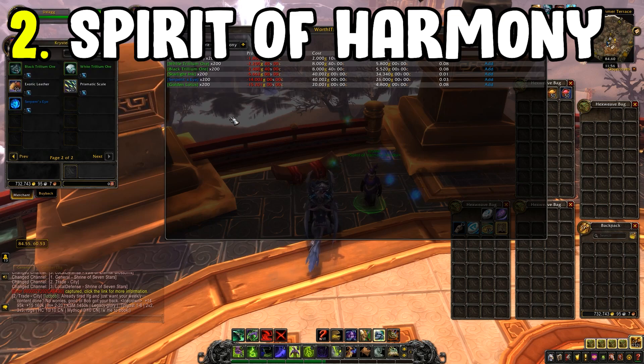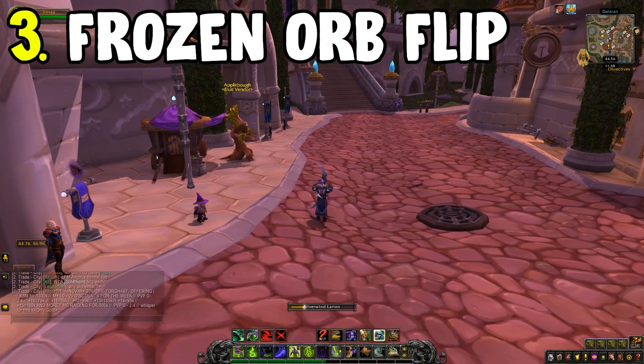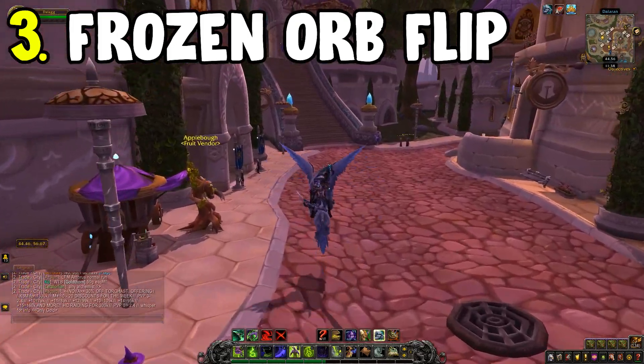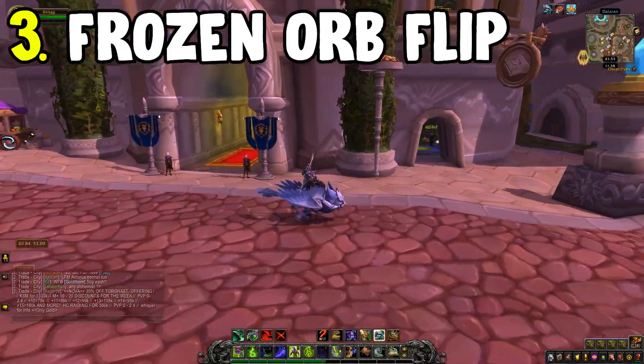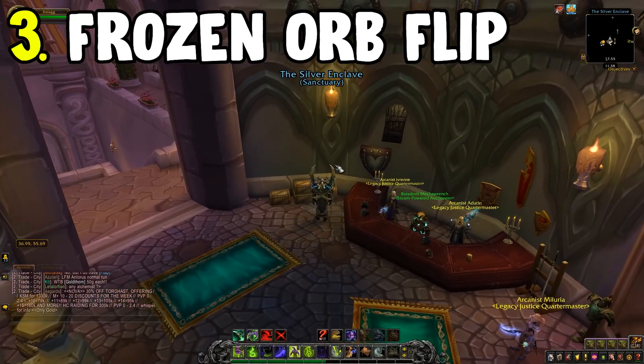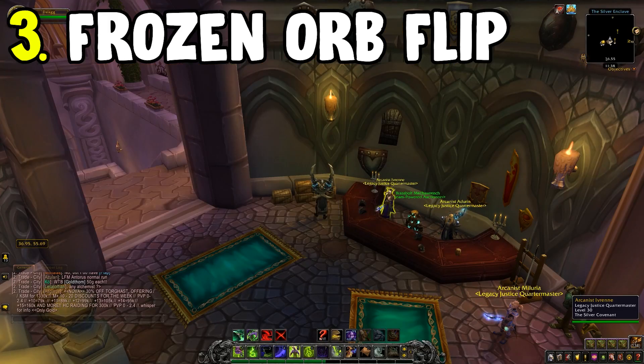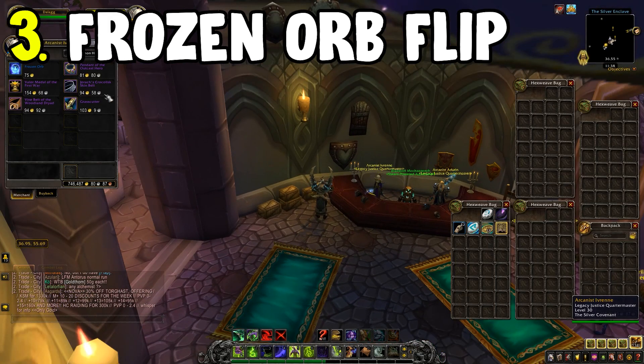At number three is the Frozen Orb flip, which is fairly straightforward. Worth It also covers this one with TomTom waypoints to direct you to the respective vendors. Head over to Northrend Dalaran and go to the Auction House — right next to it is the vendor that sells Frozen Orbs.